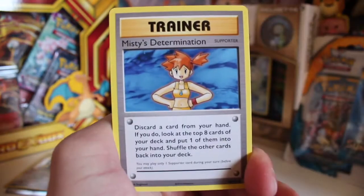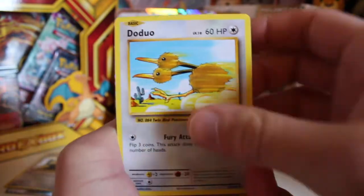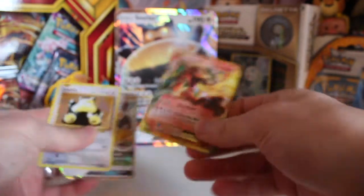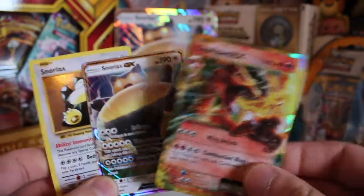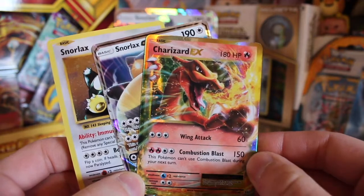We start the final pack with a Poliwhirl, a Trainer card — Misty's Determination — a Tangela, a Ponyta, a Doduo, a Staryu, a Seal. Reverse Voltorb — that's cool. Rare is a Dugtrio, but I don't care one bit because we got the promo card, the jumbo Snorlax promo card you can see in the background, and we got the Charizard EX. That's me — happy days. What a day.